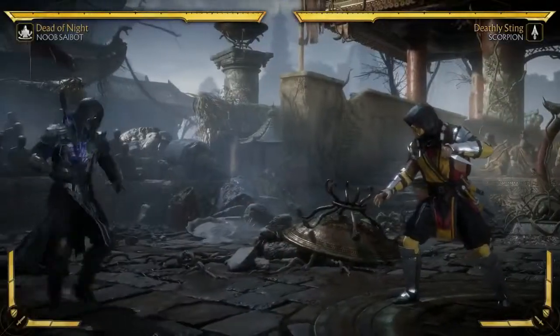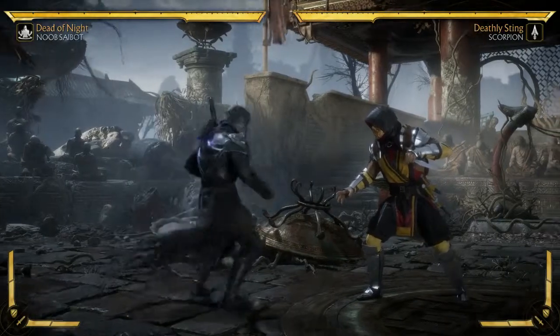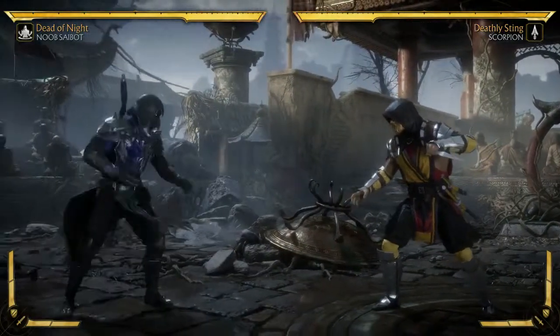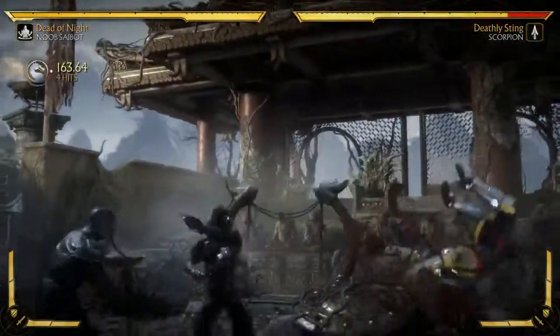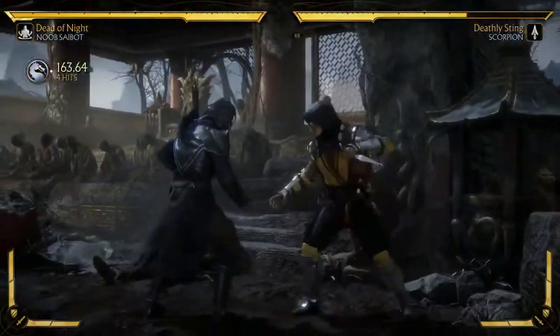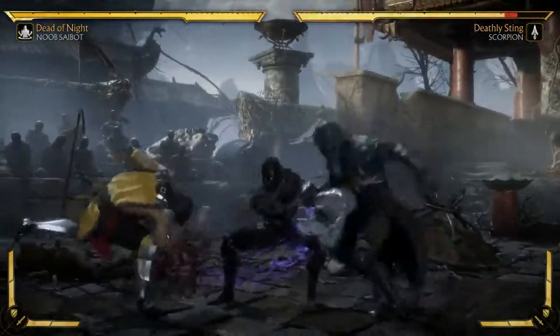Take a look. All right, so the main new thing about Noob Saibot: he has this handheld sickle that's stuck in his back. He wants to have it handy. He can use it in a bunch of his normals. You can use it in a lot of his combos, and one of his big ones is his back three, which has a lot of range for a low.